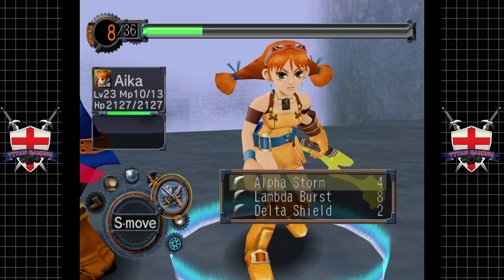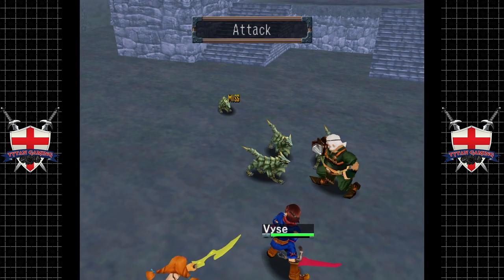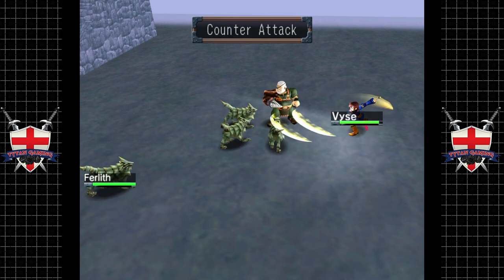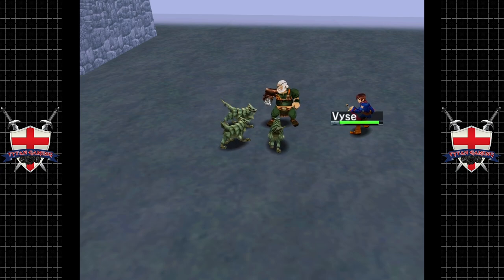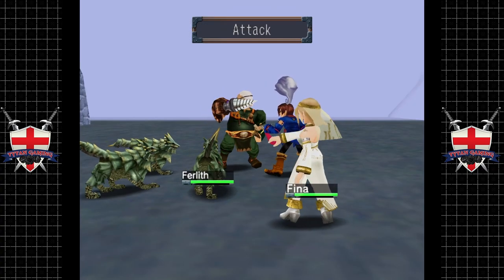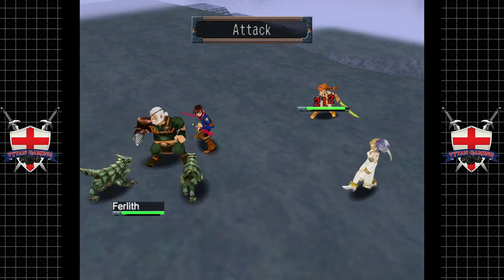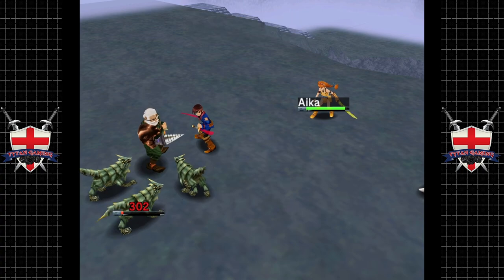We haven't seen these, have we? Let's see how Lambada Burst handles these things. Wow, they're gonna be quick. The counter attack is fairly good against them. So's Fina — Fina's starting to do a little bit of damage here, which is nice.